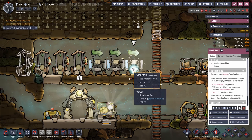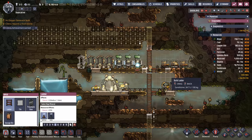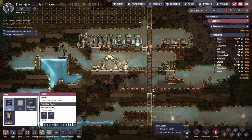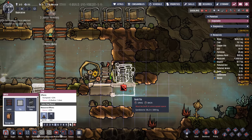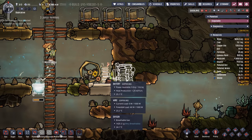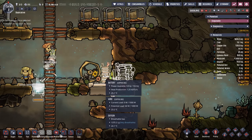I didn't like how close this wash basin ended up to our ladder run — I want a little bit more room for airflow so the air can travel from the top of the colony all the way down to the bottom. So we'll make a couple of changes here. With that first research done, we'll go ahead and put the jumbo battery in to get us off the single batteries as quickly as possible. We won't deconstruct this battery for a minute because we want it to drain so we don't waste all the duplicate resources used to charge it.